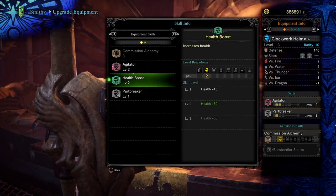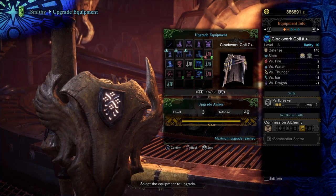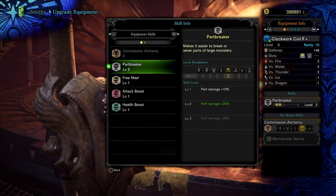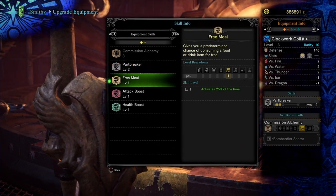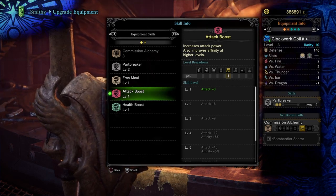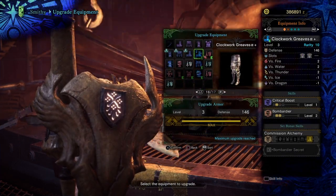Now, for the next piece, we are going to have ourselves the clockwork coil. The clockwork coil is going to have 2 slots in it. It's going to go with 2 parts part breaker, and in the 2 free slots, we're actually going to throw in one of those jewels. This is one of those rarity 4 jewels, so I'm getting a free mill and an attack boost in here. So you can just plug in an attack boost if you don't have something like that. And then to round it all off, we're going to throw in that extra health boost, so we can have the plus 50 on the health.